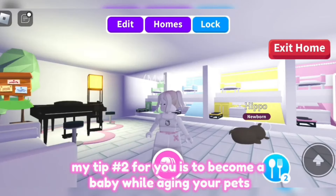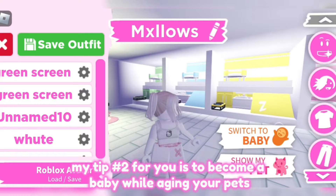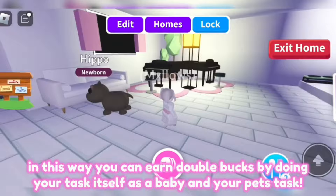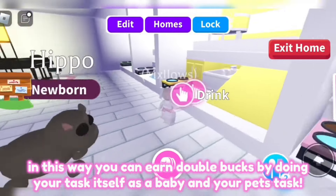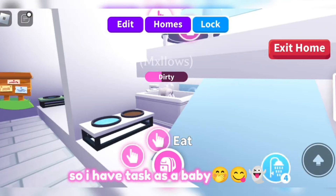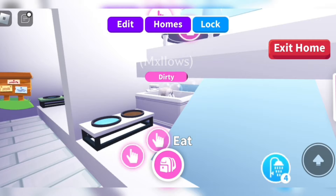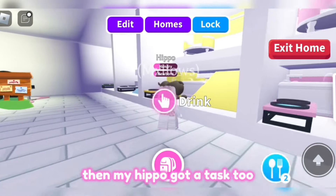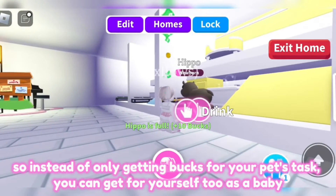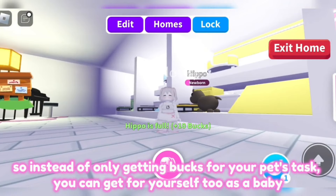Tip number two is to become a baby while aging your pets. In this way, you can earn double bucks by doing your task as a baby and your pet's task at the same time. Watch this — I have a task as a baby, and my hippo got a task too. So instead of only getting bucks for your pet's task, you can get bucks for yourself too as a baby.